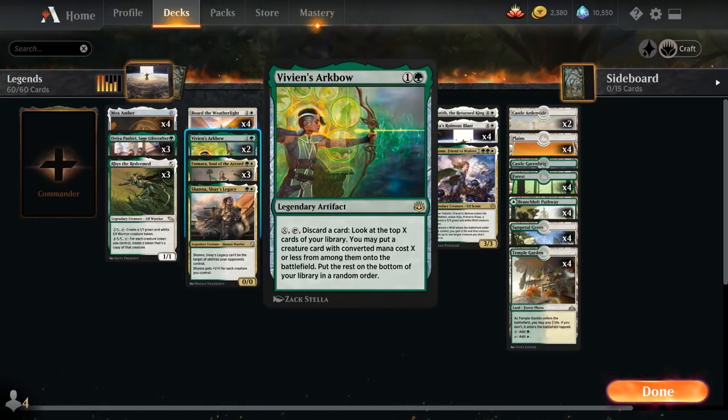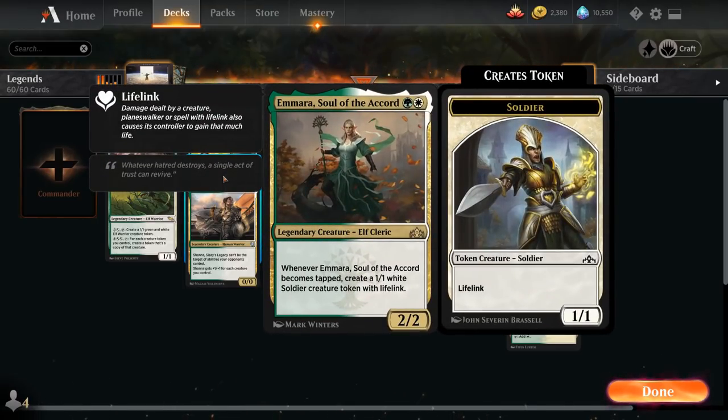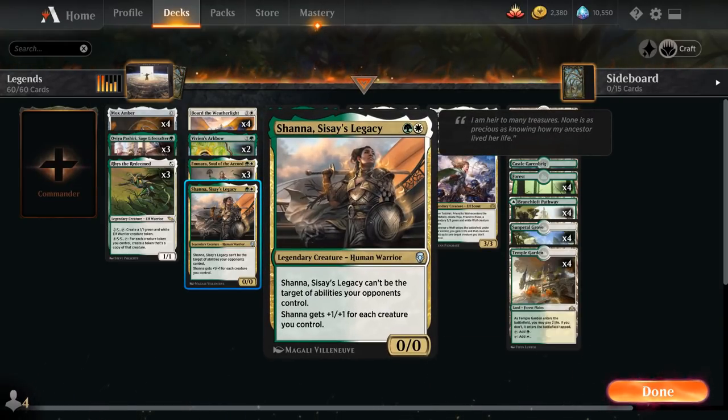We've got two copies of Vivian's Arc Bow, a legendary artifact that we can tap by paying X mana and discarding a card to look at the top X cards and put a creature with converted mana cost X or less onto the battlefield. Arc Bow lets us maybe discard additional copies of legendary creatures we already have in play. We also have three copies of Amara, Soul of the Accord — a 2/2 legendary creature that whenever it becomes tapped makes a 1/1 white soldier creature token with lifelink. And a one-off copy of Shana, which gets +1/+1 for each creature we control and cannot be targeted by abilities our opponents control.